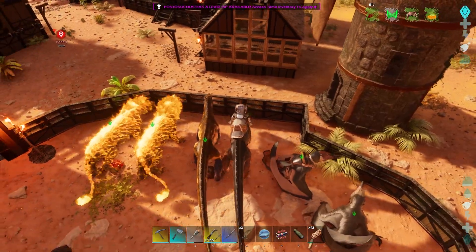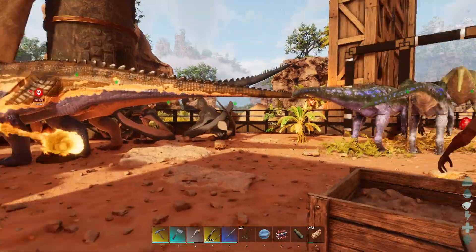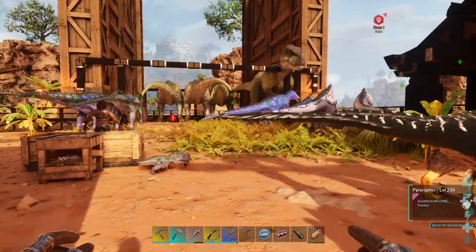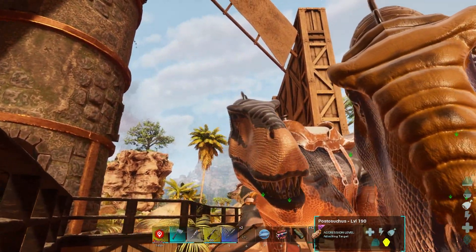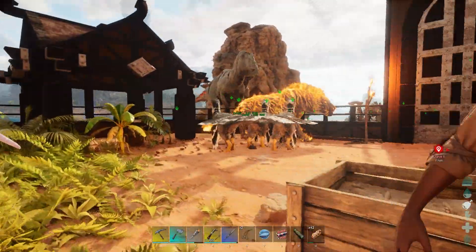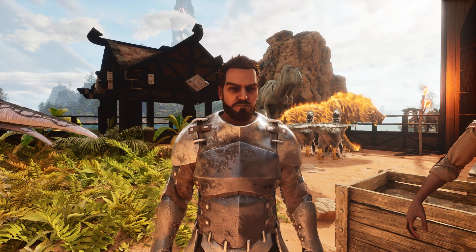These guys can start mating and I just need a level 190 male and then we should be good. Next episode I'm going to be showing you what I've done wrong with the Pyro Raptors and hopefully trying to fix that - I've messed up big. But today we got the Postosuchus and he looks great - pretty happy with it. We're going to have to get them all mating and eventually take out the pack. If you enjoyed this episode please drop a like, consider subscribing, and I'll catch you all in the next one.